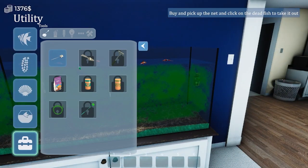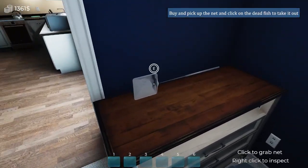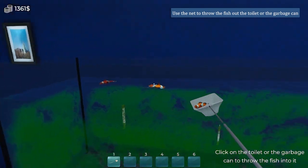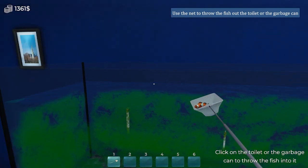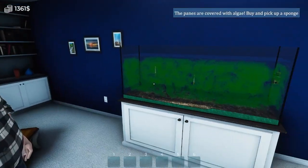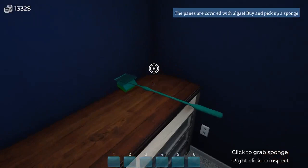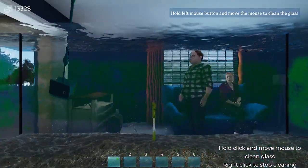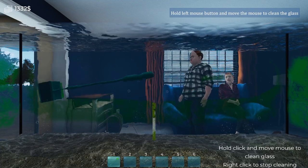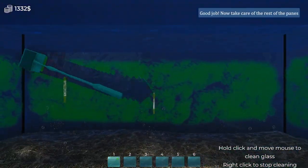Let's get the dead fish out of here. We're buying a new tool and you can pick them all up in one scoop. Let's throw them right in the garbage. Dad, let me take care of this for you! I need a sponge at this point - let's buy that real quick. Let's get this mess cleaned off the glass - hold down the left mouse button and just move it around to get everything cleaned.